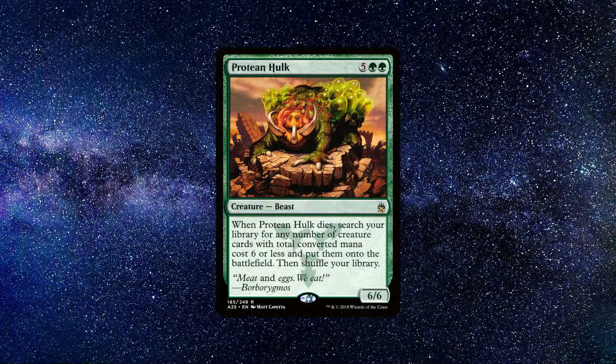Number 5: Protean Hulk. A creature that costs 2 green and 5 colourless mana, which says the following. When Protean Hulk is put into the graveyard from the battlefield, search your library for any number of creature cards with total converted mana cost 6 or less and put them onto the battlefield. Then shuffle your library.